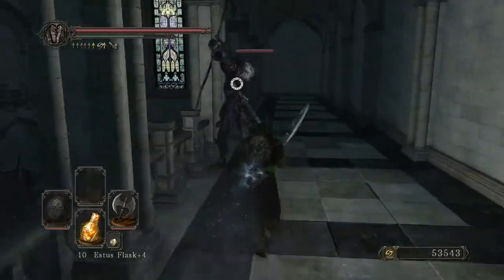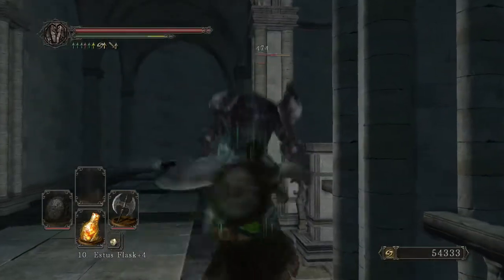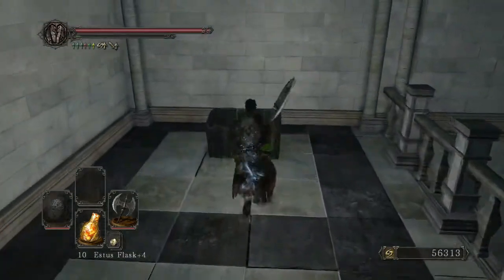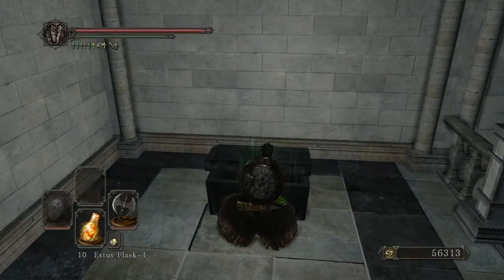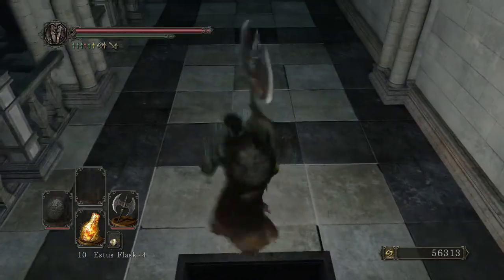There we go, they give me the kill shot — they're nice, they're friendly, lovely. That's all she wrote. Come on over, and another chest for a big Pyromancy — Firestorm. Lovely.